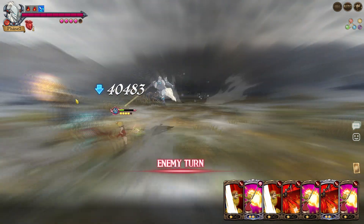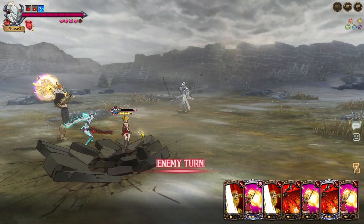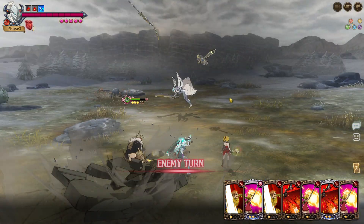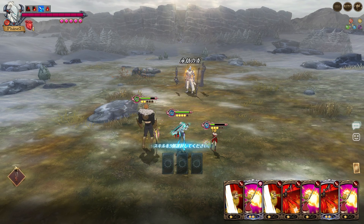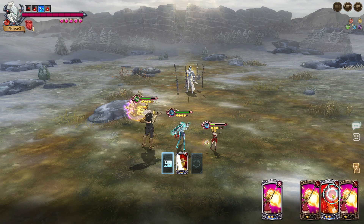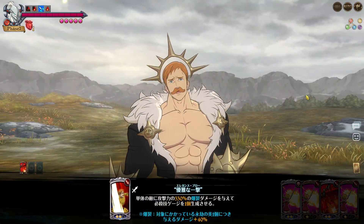I'll just do a rank 2 of Eskino - you'll see how he one-shots. His cards are so cool, I wish they made him a unit. He actually is so cool. Boom, there you go, he's dead. Happy ending.